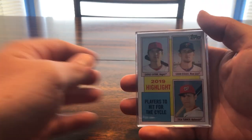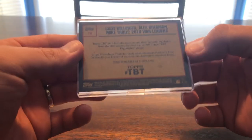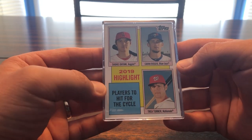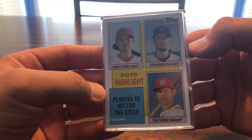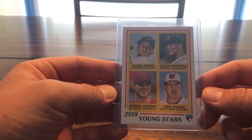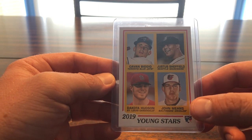This was a Throwback Thursday set — card number one in it is a 2019 highlight with the players who hit for the cycle: Ohtani, Turner, and Biggio. There's another Throwback Thursday with the '78 rookie design — pretty cool, Biggio up there along with Means, Hudson, and Sheffield.